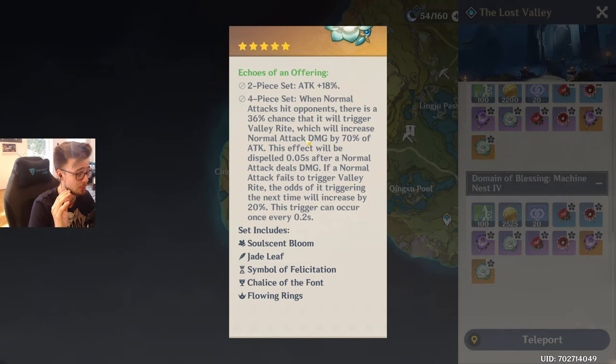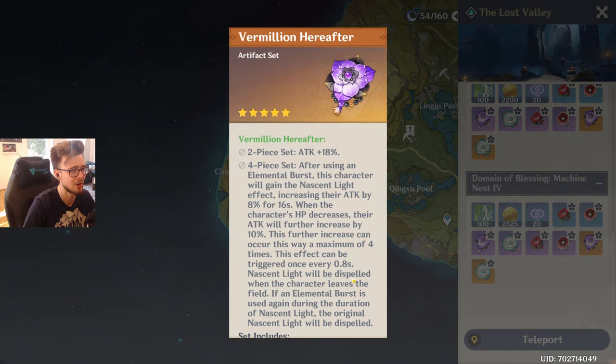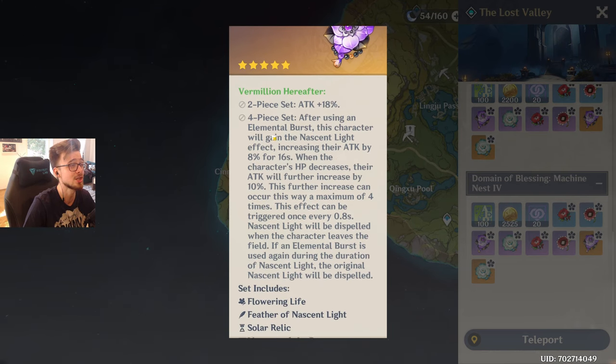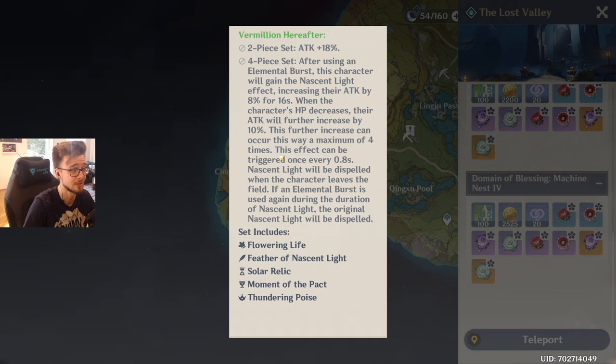This will just let your DPS plummet. Just farm in this artifact domain when you have Xiao or another character that can use this artifact set — the Vermillion Hereafter set.